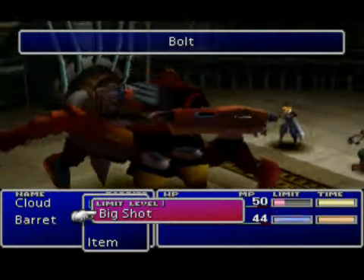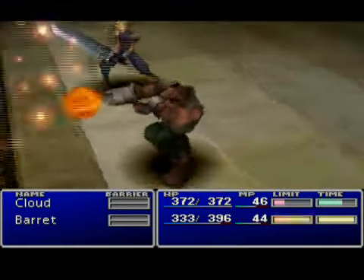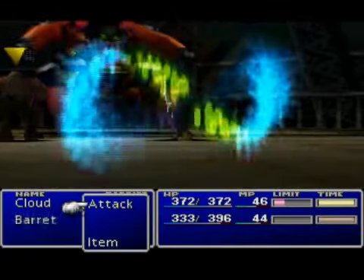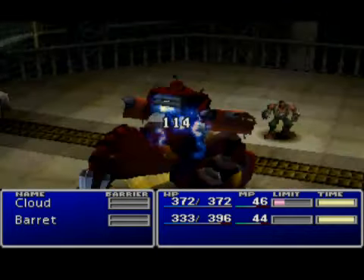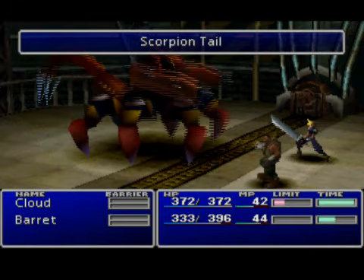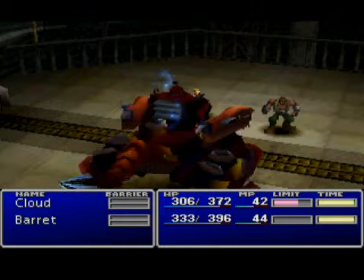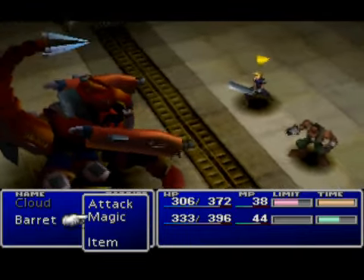Barret's limit bar filled up, so we get to use his limit break — Big Shot. Basically, the way limit breaks work — what I said in the last episode — you take enough damage and your limit bar will fill up, and you can use a more powerful attack once. The way you learn limit breaks: you have four levels of limit breaks, and each level has, for most people, two limit breaks per level, except for level four which has only one limit break. To learn the second limit break for each level, you have to use the first limit break of that level several times — usually between six or eight times.